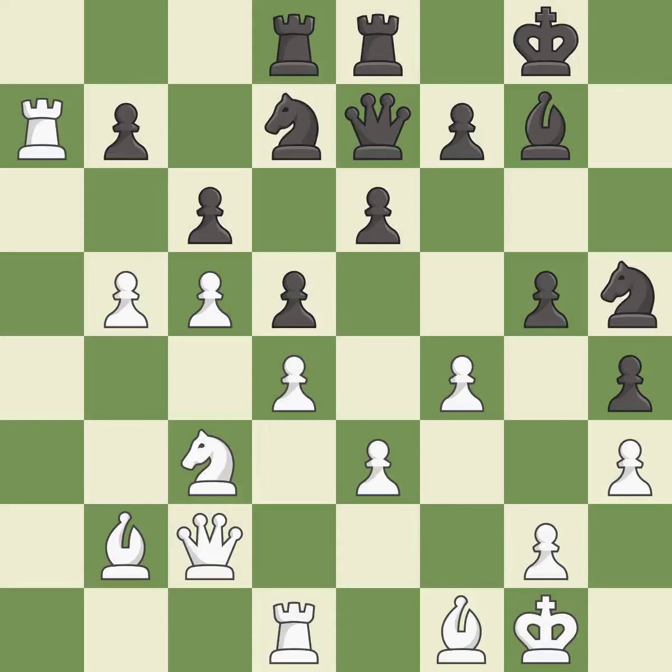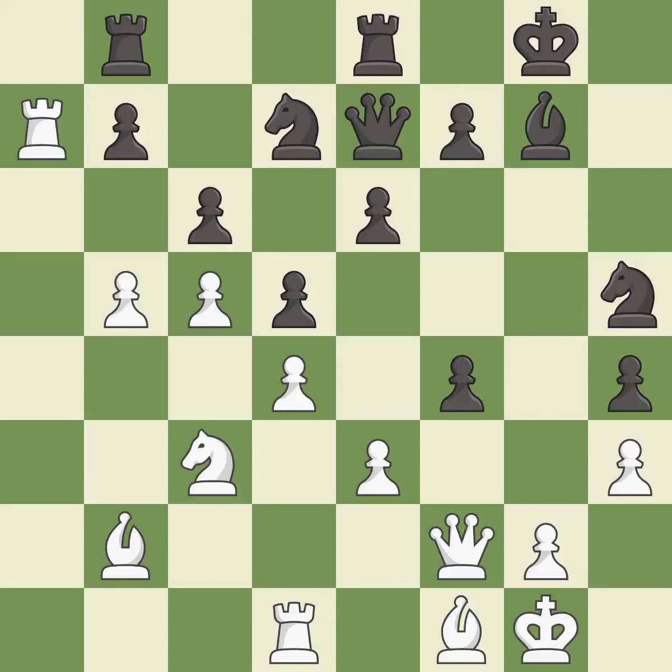This places a rook on the 7th rank, activating the rook and restricting the opponent's king. This is the only move that works — it is a great move. This defends a pawn that was under attack and had no defenders. It is best. White had an advantage, but now the game is close to equal — it is a mistake. After all captures, this is an equal trade. It is excellent.